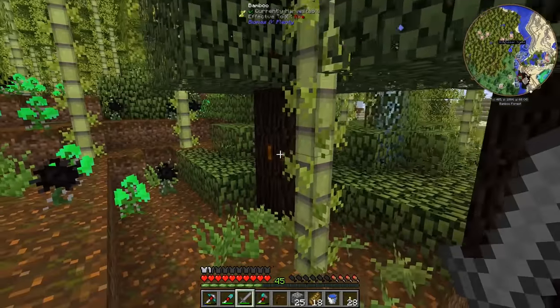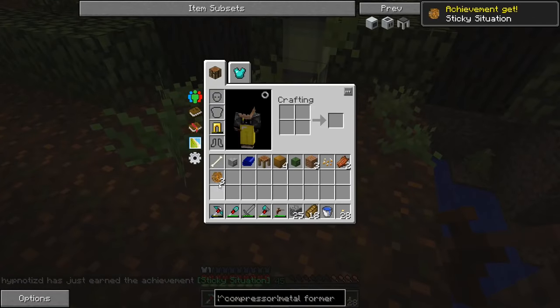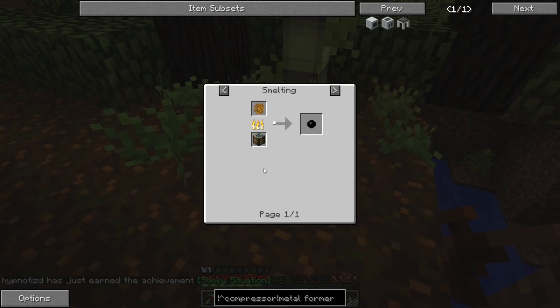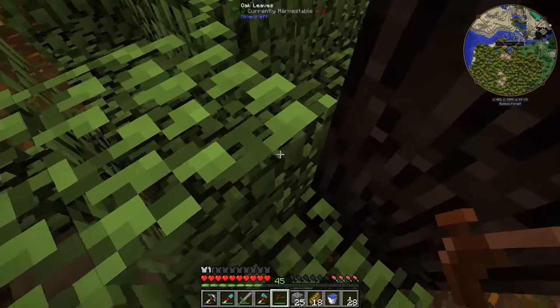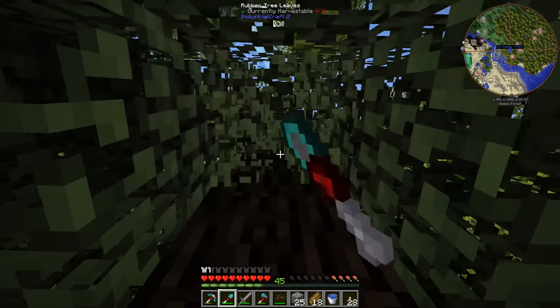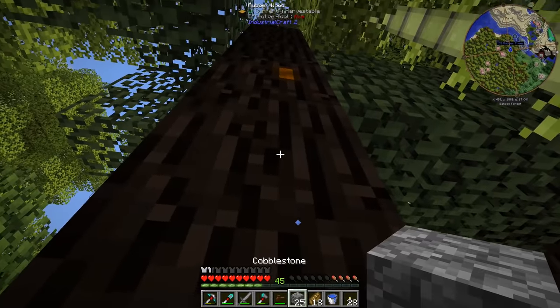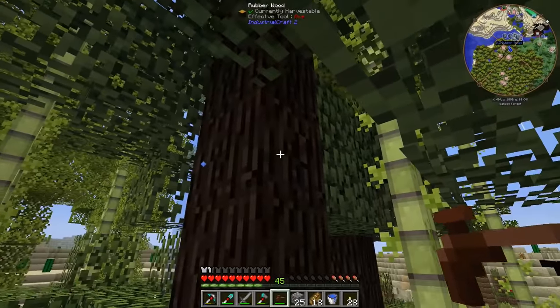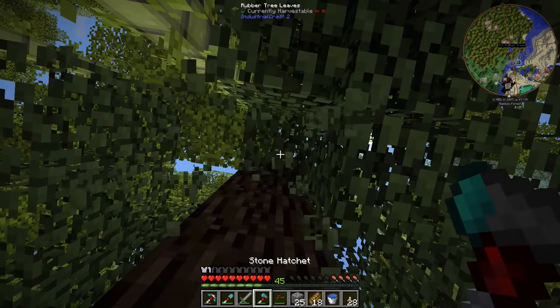Here are the rubber trees - we're looking for these little spots on them that we can use the tree tap on to get some resin. We melt this down and it goes into rubber balls, and these can be used with rubber wires to make insulated copper cables. Let's see if we can find any more spots on this thing - maybe we'll remove some of these leaves. Actually we should probably be using the hatchet because it's a little bit quicker. We got another spot right here. You can see that spot is still kind of there and eventually the resin will reappear there.